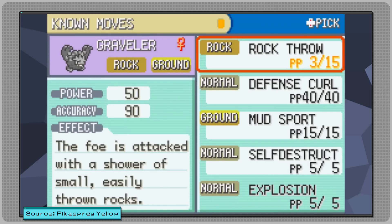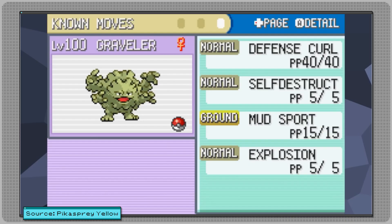During this level-up process, he carefully curated what moves the Graveler learned, making sure that by the end it knew Defense Curl, Mud Sport, Self-Destruct, and Explosion.